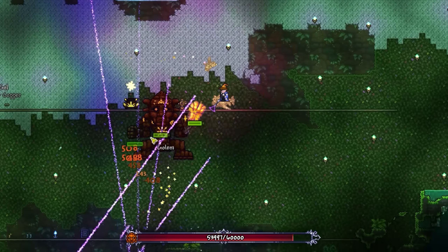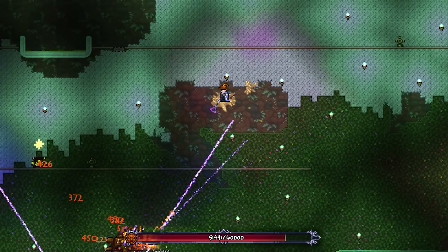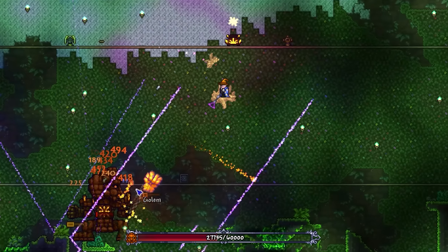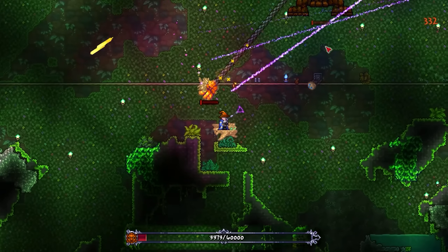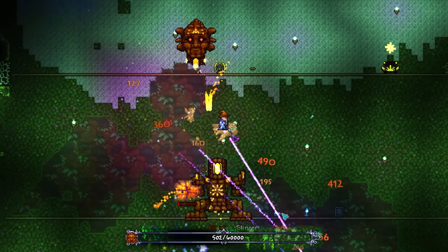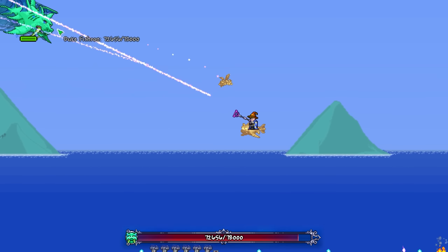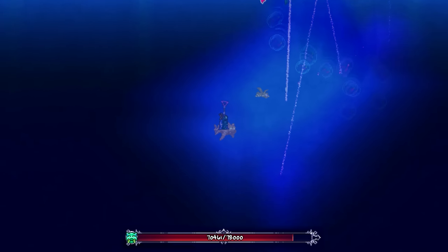Now, as this is a post-Plantera weapon, the only real boss you'll be looking at next is Golem, which luckily can be taken out very easily due to the weapon's piercing. This isn't a massive deal though, as there's a load of other weapons that can destroy Golem at this stage of the game. And for me, this is where the weapon falls off a bit — it's just not that special on bosses.